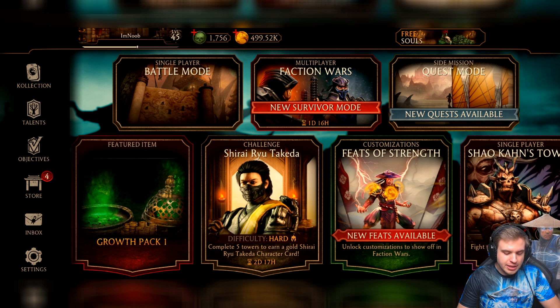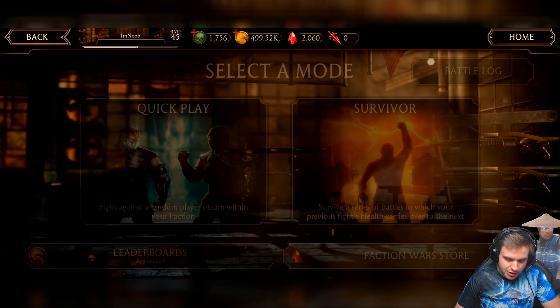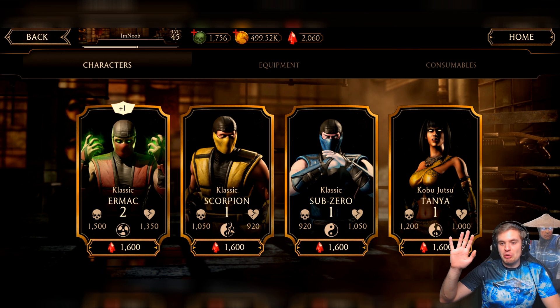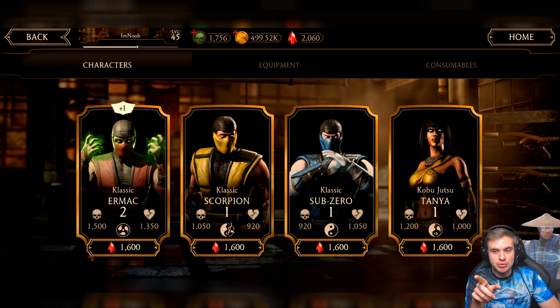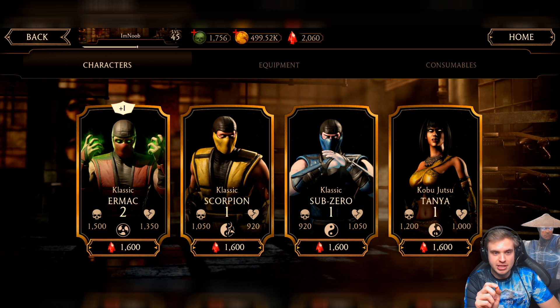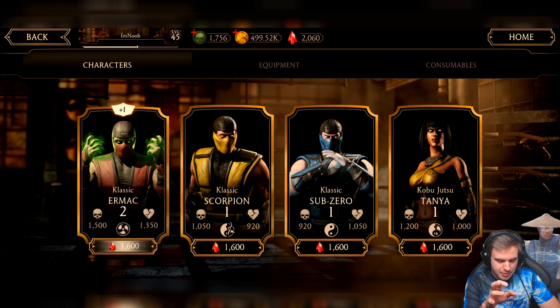I did make one purchase with rubies — I bought myself a Classic Ermac. I know, I broke my own rules, but Classic Ermac can do insane work for you if you're a beginner. In Nightmare Tower, I used Classic Ermac on every single boss battle, and he was doing an insane amount of damage.